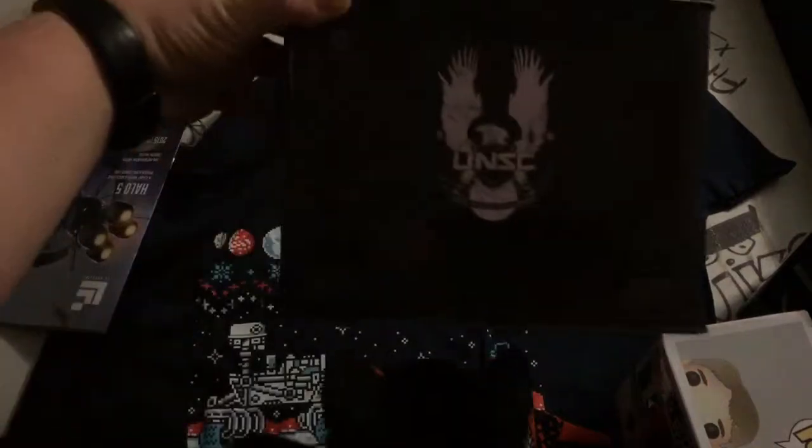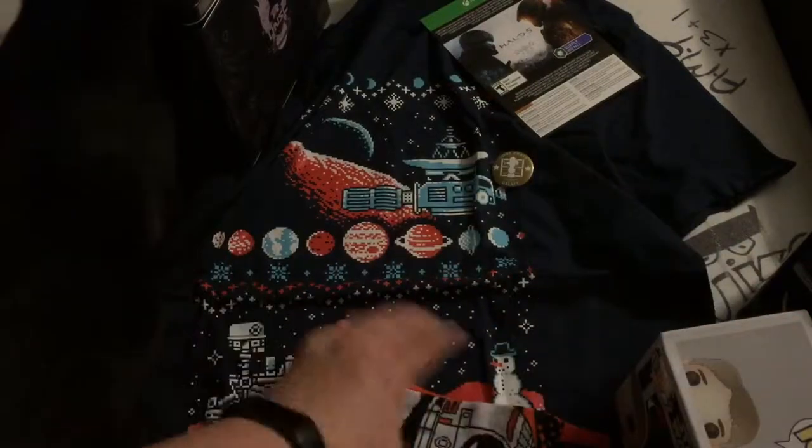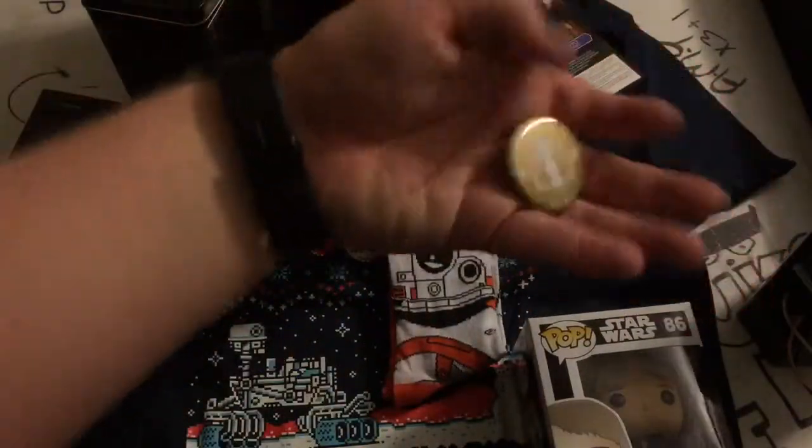Pretty cool crate. So we got our magazine, a Halo 5 rec pack, the UNSC ammo crate, a Galaxy Quest patch, cool shirt, BB-8 socks, Han Solo exclusive pop, and our pin. Pretty cool crate.